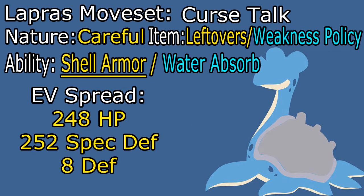This is a very awkward set that I've tried numerous times over the years to varying success — it's a Curse Sleep Talk Lapras. The idea is to make good use of Lapras's immense bulk, curse up, and dish out a lot of damage. It's very, very rarely ever a good set, so this is really just for fun. The nature is going to be Careful — that's plus Special Defense, minus Special Attack — which is great because we're a physical attacker. The item of choice is Leftovers, though you could potentially use Weakness Policy if you were impatient and wanted to get out more damage sooner.